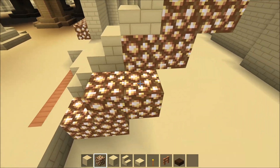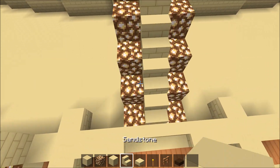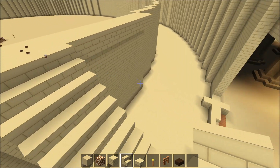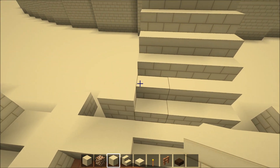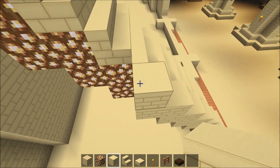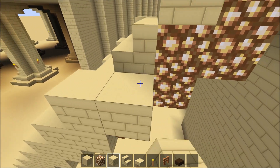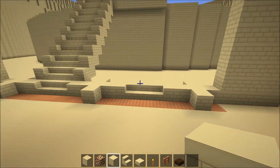And plop one there for funsies, and then down here. And top this off with sandstone stairs. And from this part here, we want to bring that up so it goes over the stairs, just like so. Or basically just go one, two, one, two, one, two. Same thing for this side. Now go ahead and do the same thing for this one.